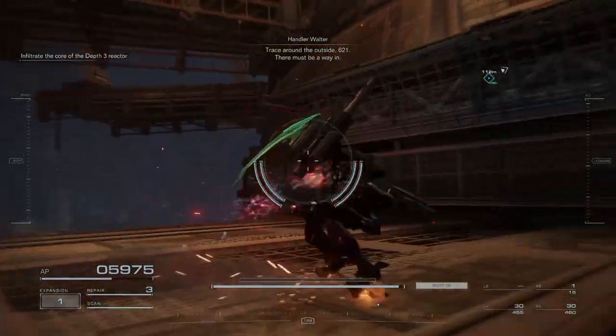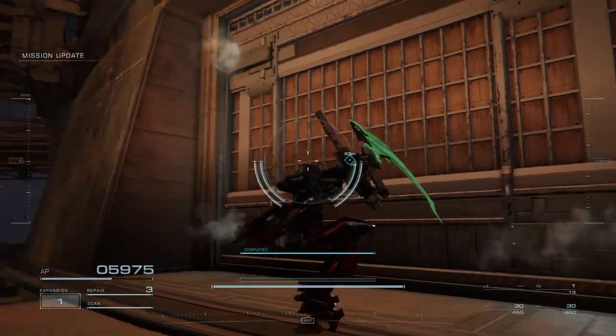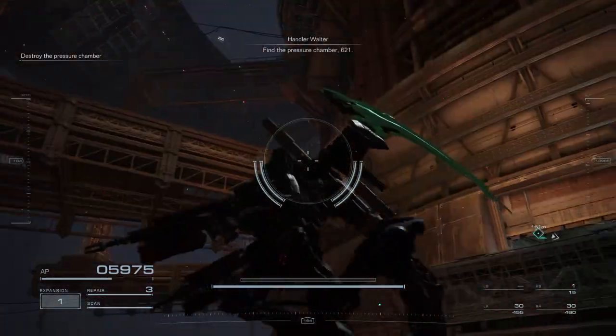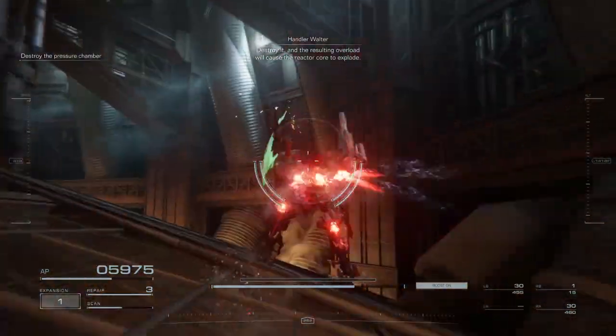Trace around the outside, 621. There must be a way in. Find the pressure chamber, 621. Destroy it, and the resulting overload will cause the reactor core to explode.